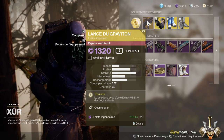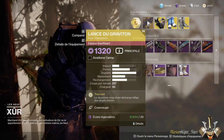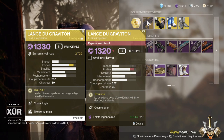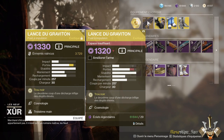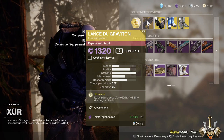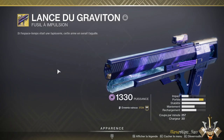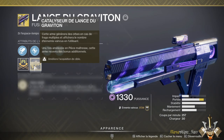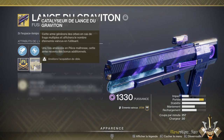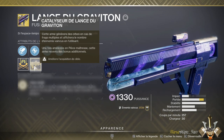La Lance de Graviton, c'est une très bonne impulsion exotique. Je vous engage fortement à faire son catalyseur. Si on regarde par rapport à celle que je possède avec le catalyseur, on voit qu'au niveau de la portée, on a beaucoup plus de portée octroyée. Et on va s'apercevoir qu'avec le catalyseur, vous avez l'acquisition de cible qui est améliorée. C'est plutôt important, et on voit vraiment la différence avec et sans.